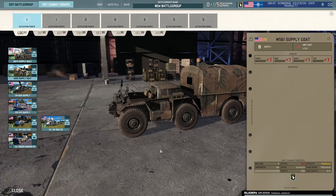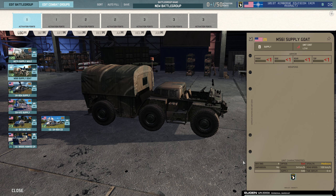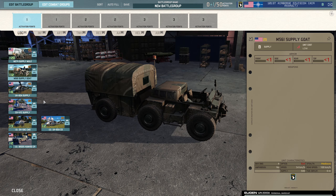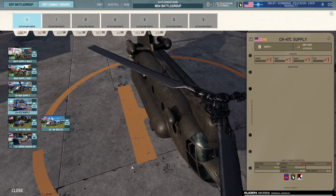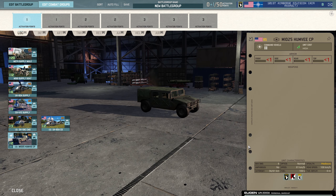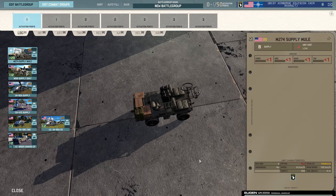Then you've got the Supply GOAT — this features in other parts of this division. It's a weird vehicle — I've never seen it in real life. It reminds me of vehicles you see driving around at an airport, which kind of makes sense since they're the airborne division. This is a supply variant with 500 supply, 25 points, 12 per card. Then we have the standard UH-60 Supply, the Chinook Supply, the OH-58C Command, the UH-60 Command, and the Humvee Command. Really nice model — I love the detail on all of the boxes.